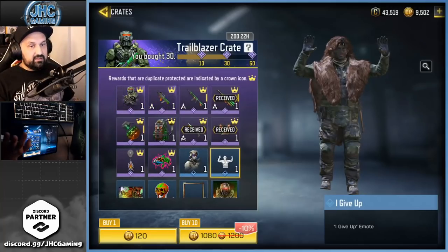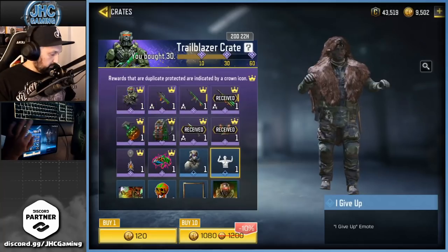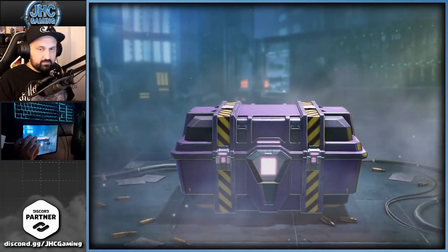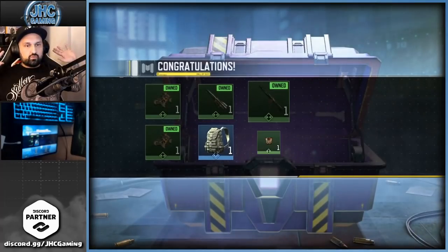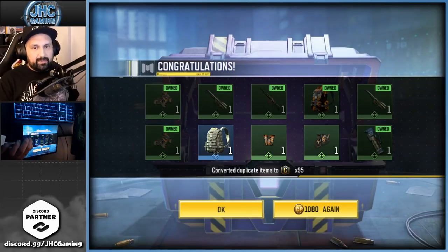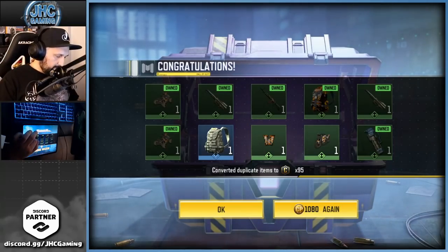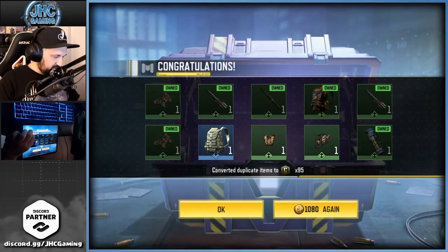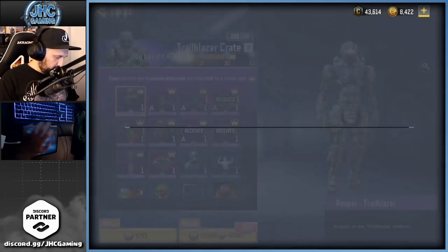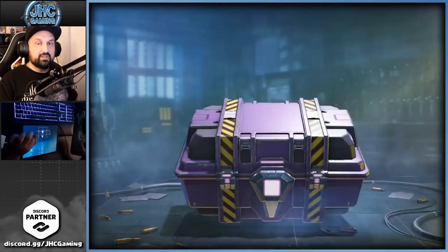Let's go — 10 here and that's gonna be 40 total. No epics, no epics. We got the backpack, the motorcycle, and the rest I don't really care about. Double antelope dupes — that's gonna be credits. Let's go 10 more.